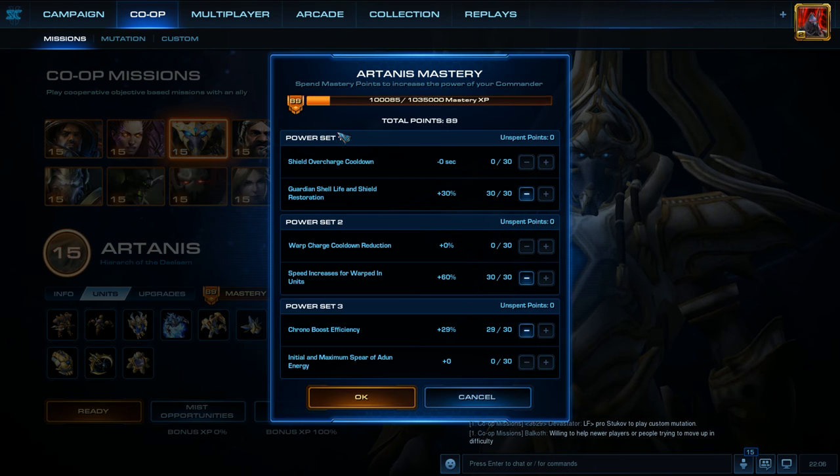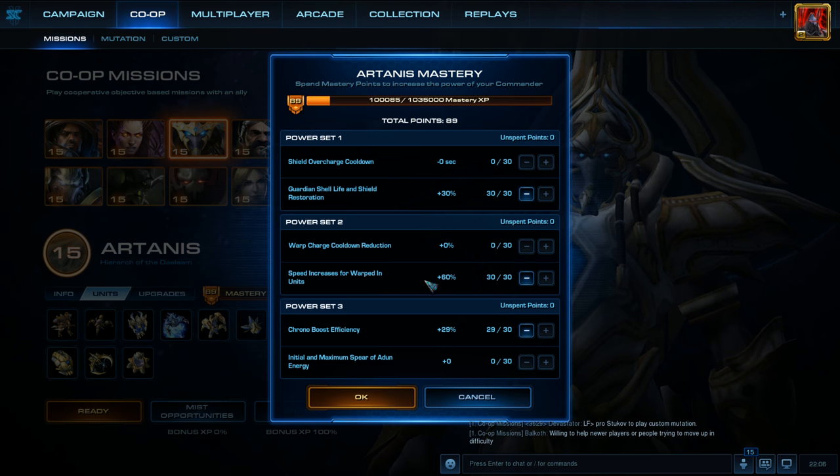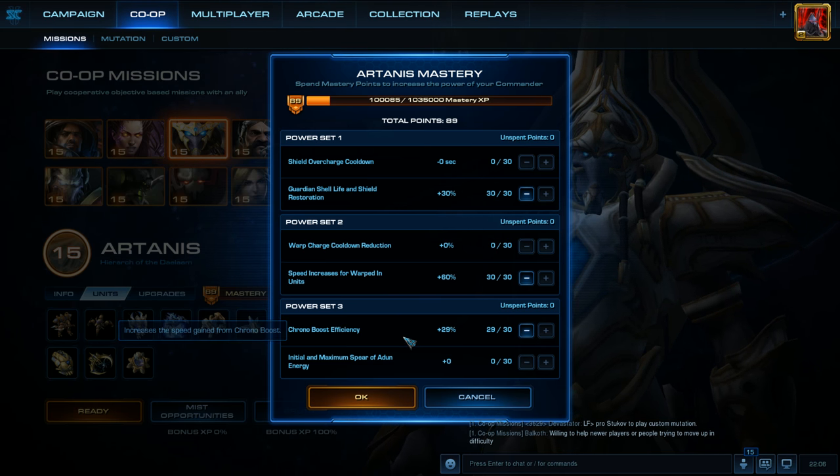For Mastery Skill Points Allocation: in Power Set 1 we've got Guardian Shell Life and Shield Restoration. In Power Set 2 we've got everything in Speed Increases for Warped In Units — that's up to 60% now, which is awesome. And then in Power Set 3 we've got everything in Chrono Boost Efficiency.